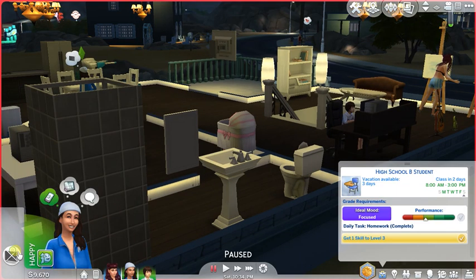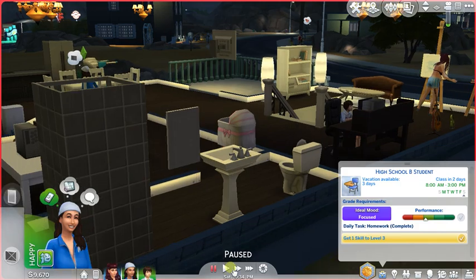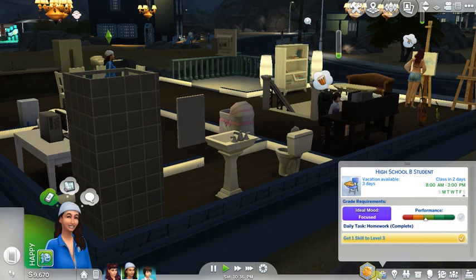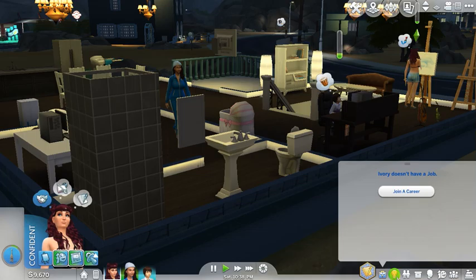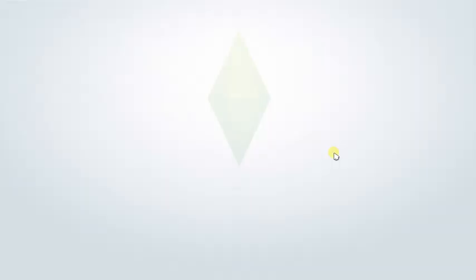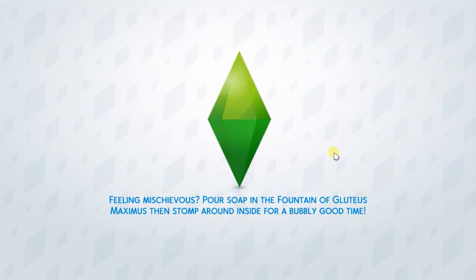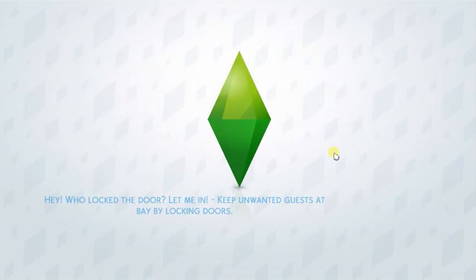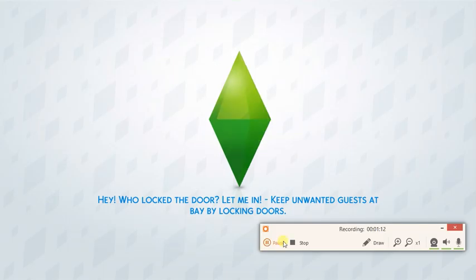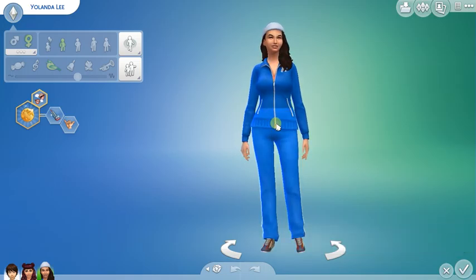I'm having Yolanda come over here to change her appearance. Also, Ivory maxed out her cooking skill and she's about to max out her painting skill too. I wanted her to max out at least three skills — writing, cooking, and charisma. We'll be back once the loading screen is done, since that takes like five minutes. Okay guys, we're back and we're gonna give her the makeover.